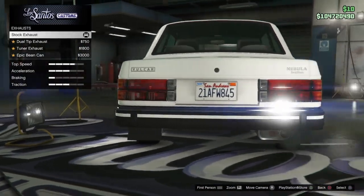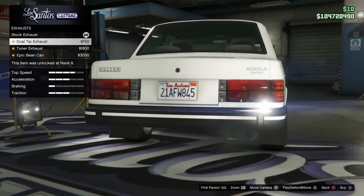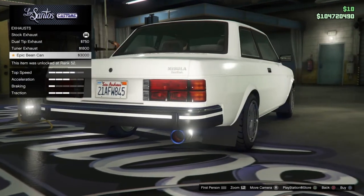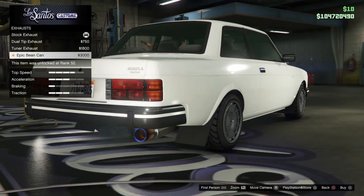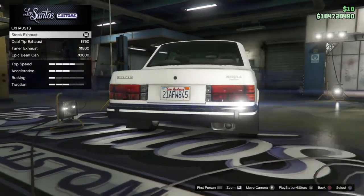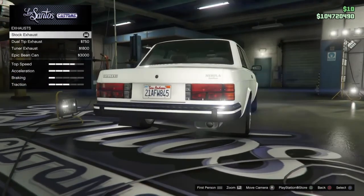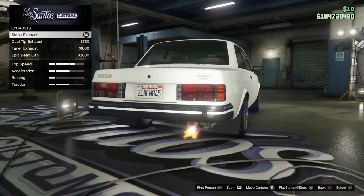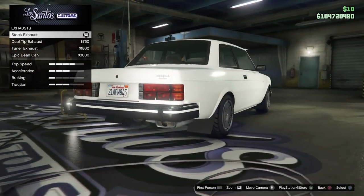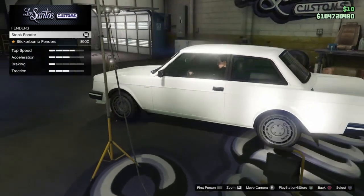This is the stock exhaust, which has a classic look. Then we have the dual-tip exhaust, the tuner exhaust, and then the epic bean can — a pretty huge exhaust. I think I'm going to keep that stock. The stock one does that nice thing, so let's move on to the fender options.